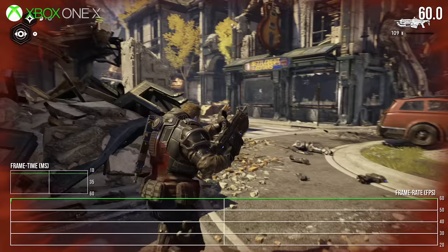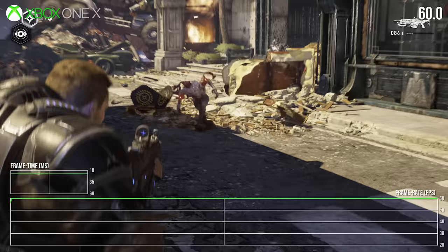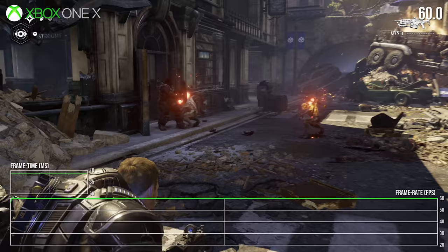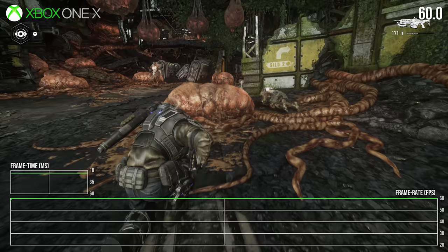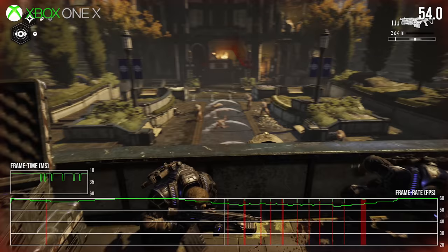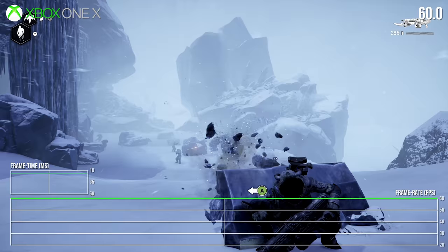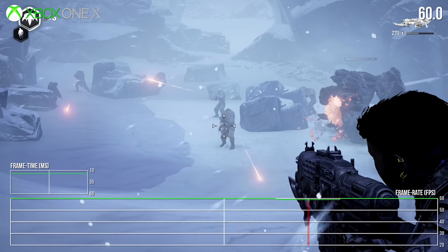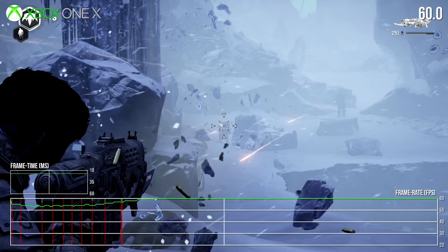Let's start with Xbox One X. The results are certainly promising right from the start. Exploration and light combat tends to play out at a mostly steady 60 frames per second, with an occasional dip here and there. Looking at each tested clip, the average frame rate reported by our software was around 59.1 frames per second. Take this battle in the courtyard — immediately the game starts to fall below the target frame rate, while an adaptive V-Sync solution introduces mild screen tearing along the top portion of the screen. It's similar to Doom 2016 on Xbox One X, in fact.